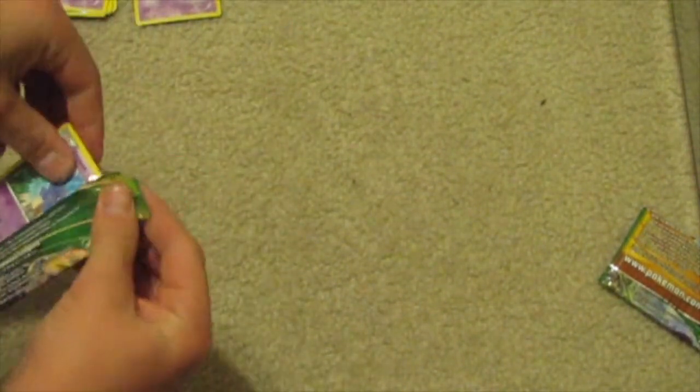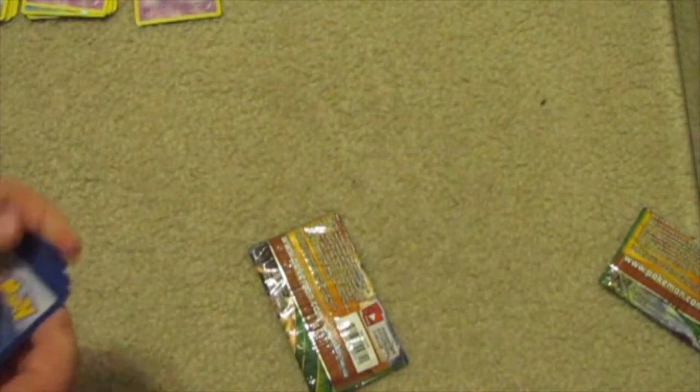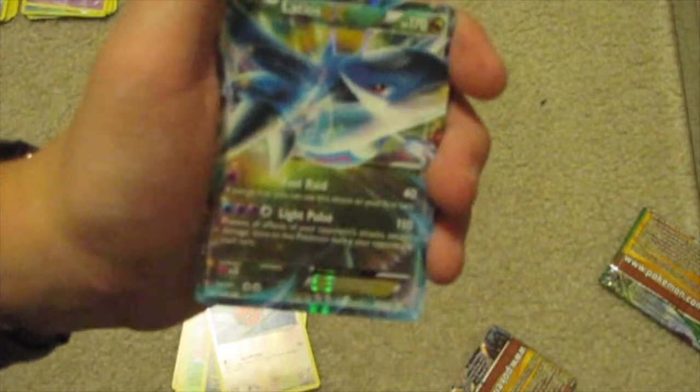Our other Roaring Skies pack — since this is another Roaring Skies pack I'll show the code. So we have a special double Dragon energy — never gotten that. Dragonair again. Gallade Spirit Link, that's pretty cool. Fletchling, Togepi, Exeggcute, Drifblim, Fletchling, Reverse Holo. And — oh! Oh! Latios EX! That is awesome!